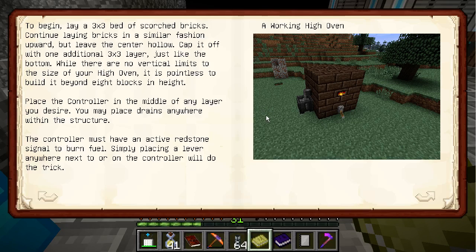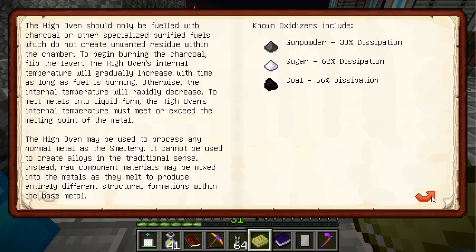Just like the bottom. What's the fuel — is it lava? Is it fuel? Then we can build it over there where the other guys are. It is pointless to build it beyond 8 blocks in height. Place the controller in the middle. The controller must have an active redstone signal to burn fuel — simply placing a lever anywhere on the controller will do the trick. Known oxidizers — the high oven should only be fueled with charcoal or other specialized purified fuels. Ah, so we can't fuel it with lava. That's good to know — then we don't have to place it over there with the tinker's construct smelteries. We can place it in base actually.